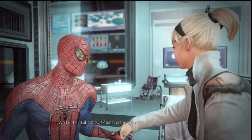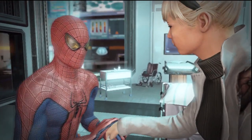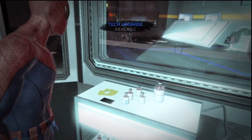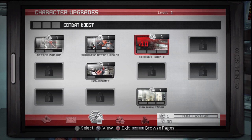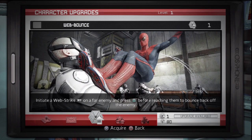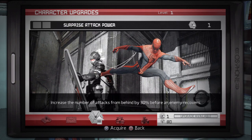Gwen tells Peter to take the OsCorp phone on the table - it's still a prototype but she'll be able to call him. This is the little gadget you'll use to level up your tech and Spider-Man skills for attacks and web abilities. I thought before this game was released they said you could change the way you swing in the city, pressing certain buttons to make your character do different things, but I haven't found any upgrades that allow me to change how I swing.